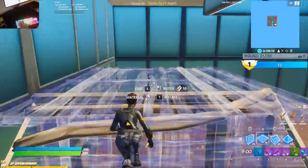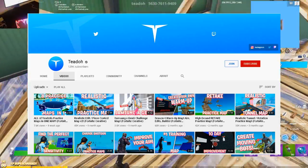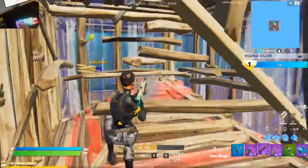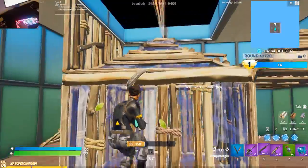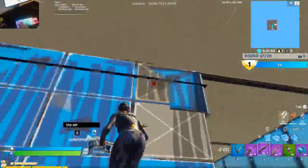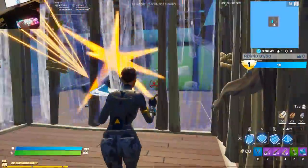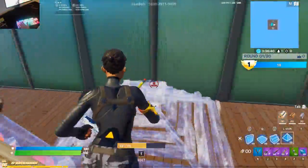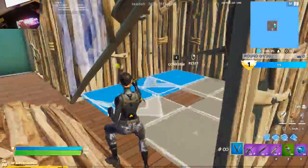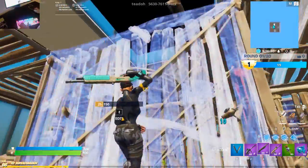The first map I use, which pro players like Mongol have been using, is Tido's Training Island version 6. The island offers all the guns you need to practice with. The aim scenarios include a box fight practice session with bots, allowing you to control how many bots you fight. It lets you practice your shotgun, SMG, and AR aim while also incorporating box fighting mechanics. The map is small, forcing you to edit and shoot in tight angles, helping improve both your aim and movement.